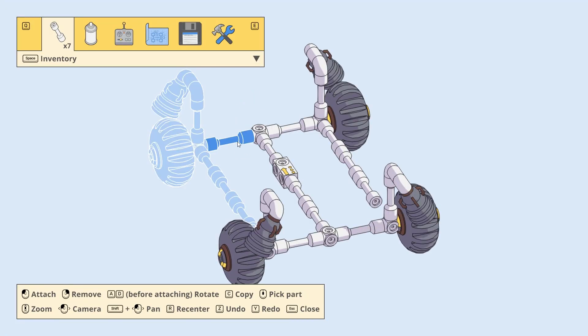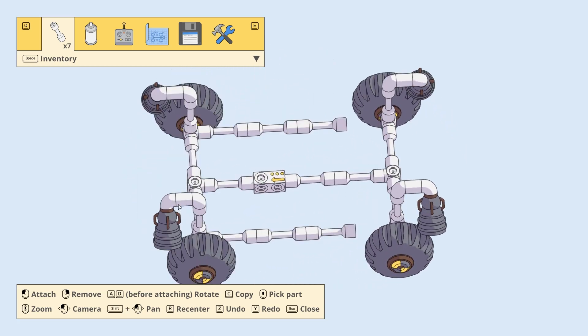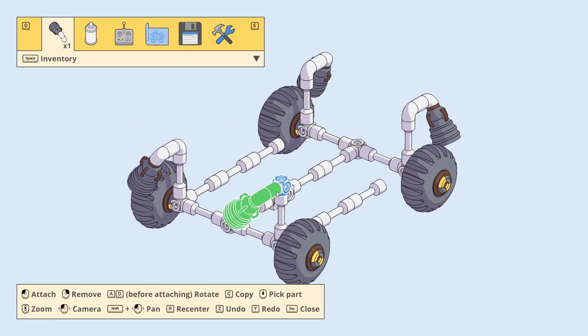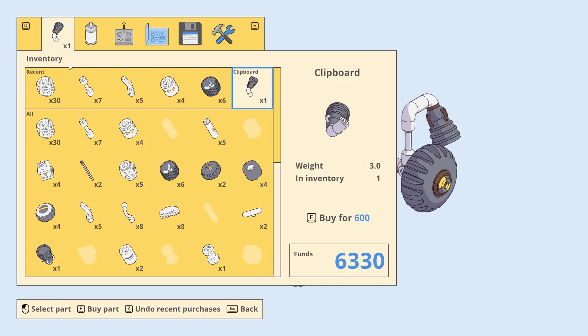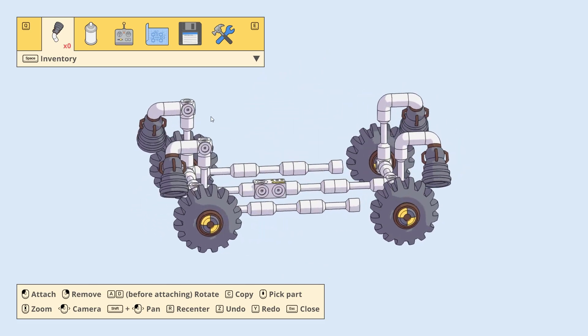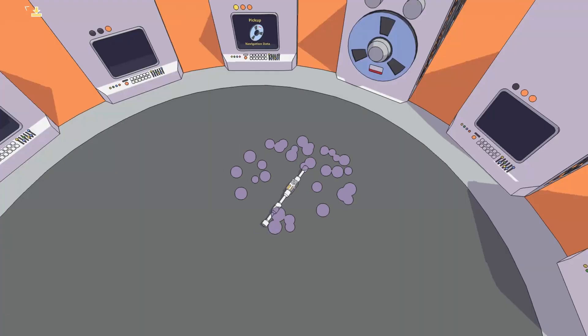One more thing — this is the front. Let's copy this, get rid of that, put a block so we have a lip, and put it back. Same thing here: copy, remove, block, paste. And we have a straight edge now.